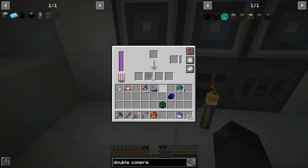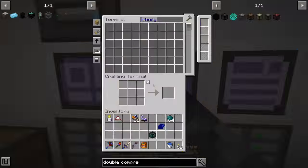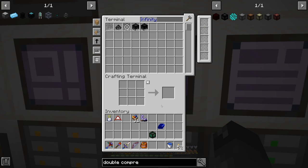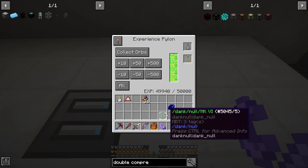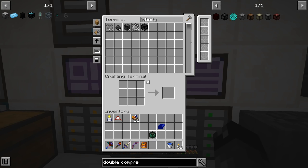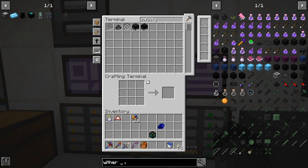It says there's a 20% chance on the infinity dust from double compressed, so we're getting that quite often. Some of the drops feel weighted differently than their stated percentages. We'll let that cook — we get 113 more grains of infinity, and if we need to boost production we can put the grinding balls back in. The flint and steel has been very useful for getting the rest of the grains of infinity. We're now looking at making wither proof blocks.